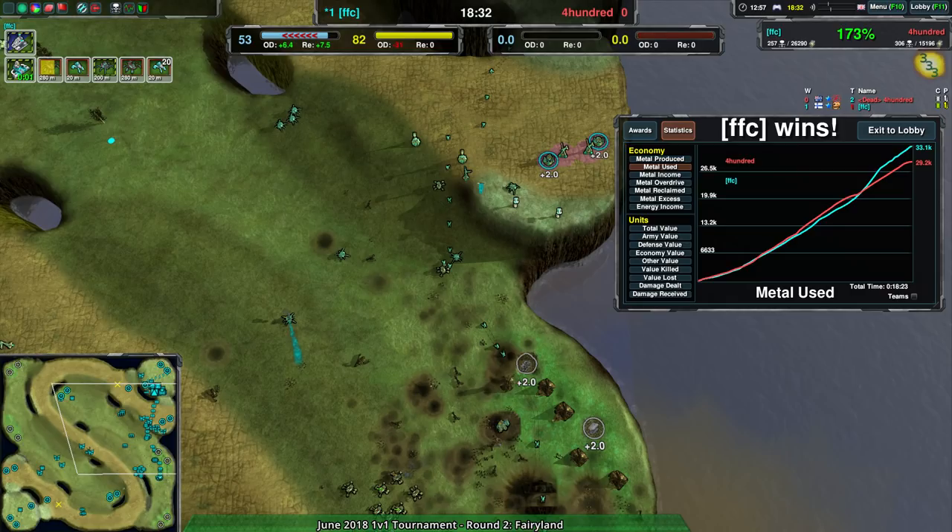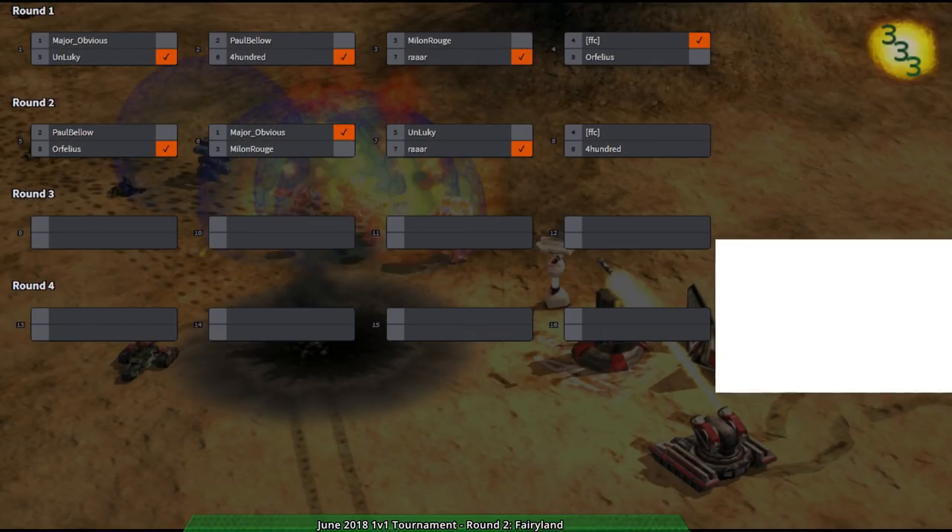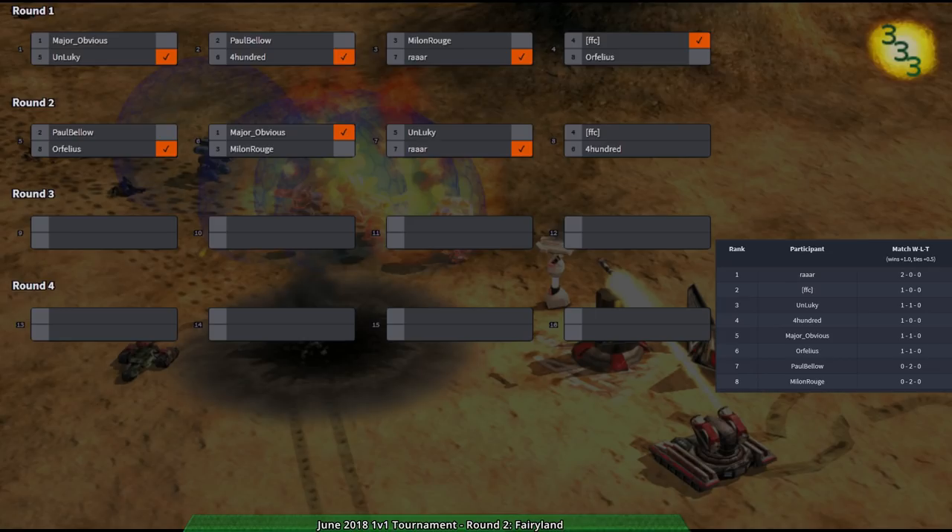That was the last match of round two, so we're moving on to round three. We are midway through the Swiss portion of the tournament. RAR and FFC are both sitting on top with two wins each. Unlucky, Major Obvious, Affilius, and 400 are in the middle. I'm going to cast Paul Bello versus Milo-and-Rouge first next round since I like to cast players I haven't cast yet, and I also like to save the best players for the last round. Round three in just a couple minutes - stay tuned.